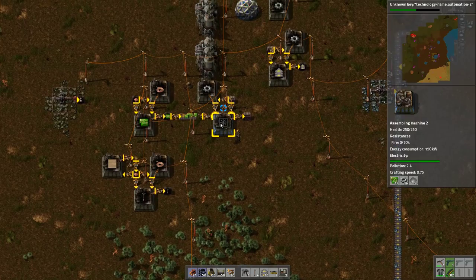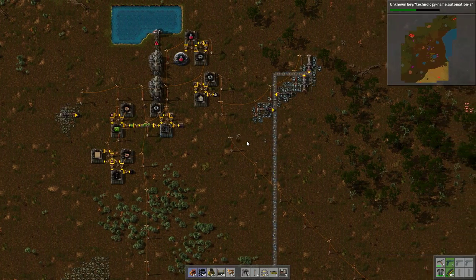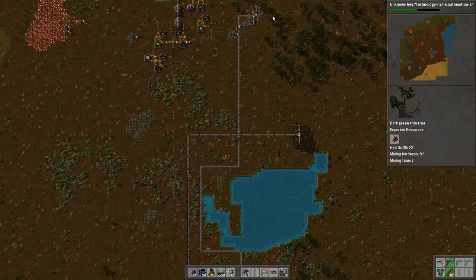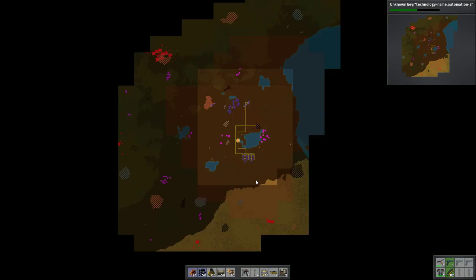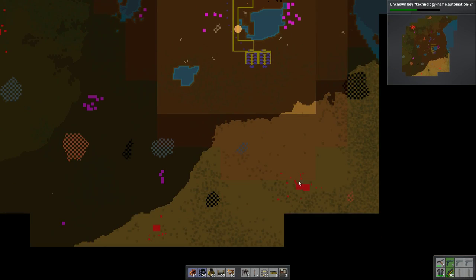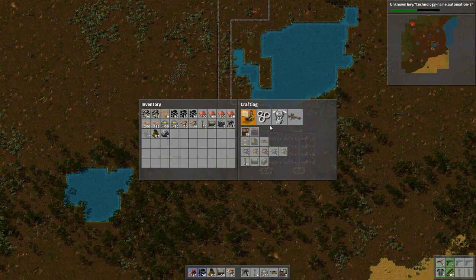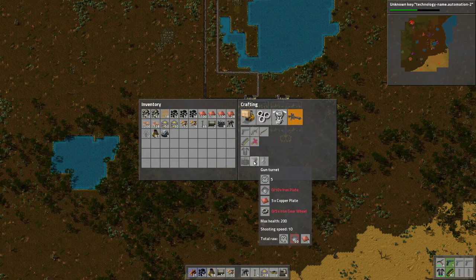The next thing I think we want to work on is... well, the iron is way down there. I need to go get some iron. I'm going to eventually have to move all the processing down here. And also we've got to go kill that base, because the pollution is very soon going to start causing attacks. Having a few turrets would be really quite nice at this point. We have the technology — oh yeah, we do.